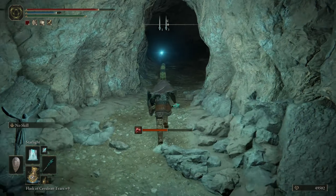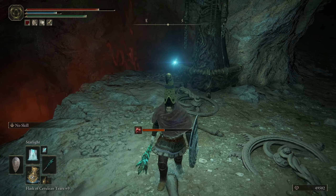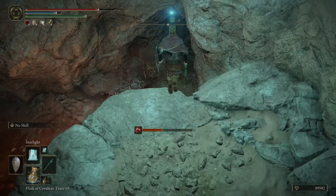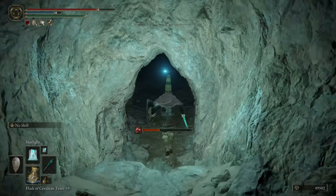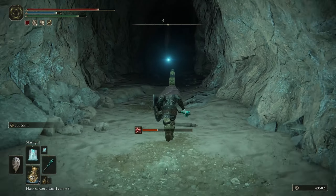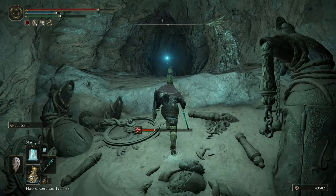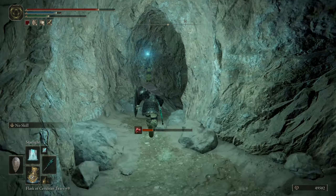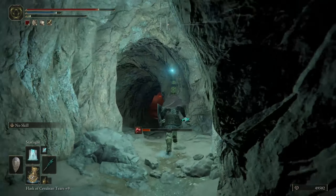Run past all this. Do a U-turn, drop down here. There's an enemy - say hi and run on, or kill him if you want. Make sure you have some sort of lantern or light because it is really dark in here. Run past those enemies, then cut to the right.